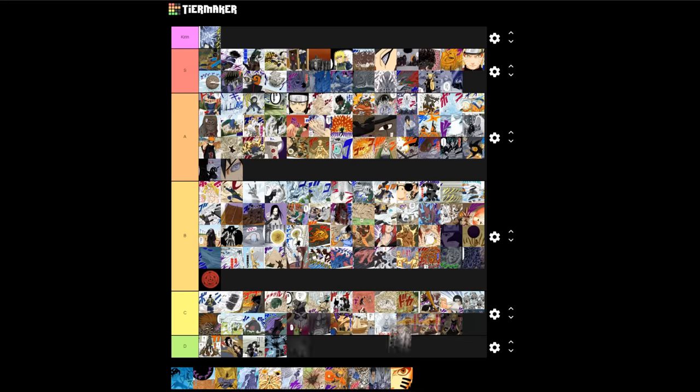All of Kaguya's jutsu I want to say are S — not only are they really powerful, they're also super cool to look at and feel pretty alien compared to a lot of other jutsu throughout the series. Like the portal she opens when traveling between dimensions is this weird shape I don't know how to describe, made out of multiple squares — it's super cool. So yeah, S tier.